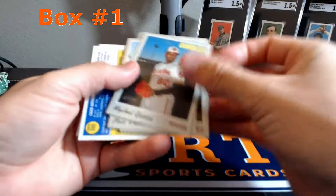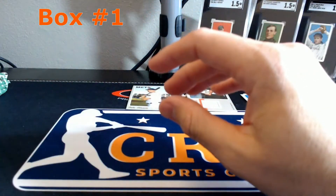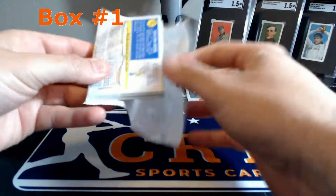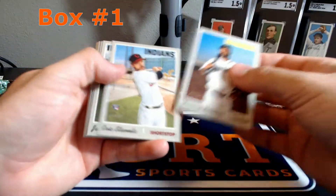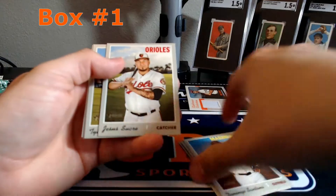There's a rookie card, and here's a short print from Givens. In the last four boxes I think there were 11 short prints, so we'll see if I hit 11 in these four boxes also. And an insert.